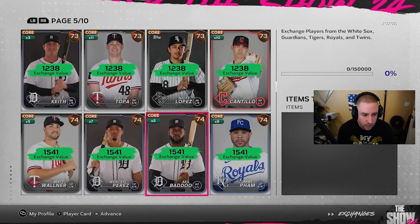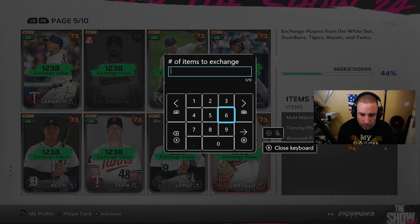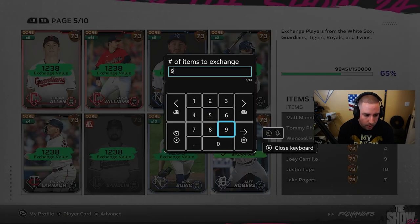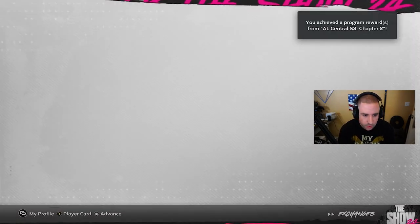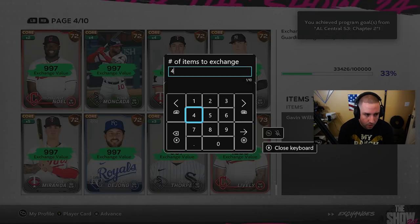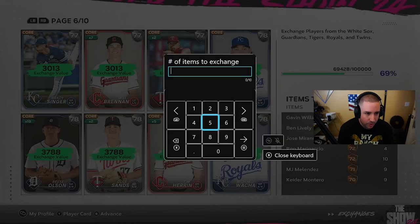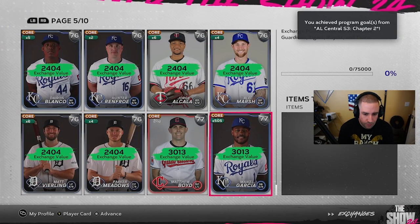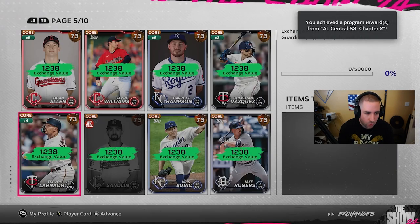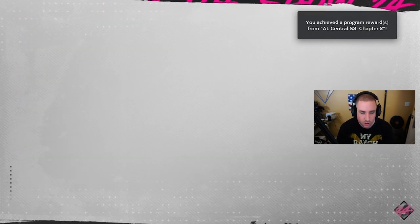NL East done. AL Central - here we go. We only got 24 Matt Mannings so far, so this one might take a little bit longer. No high numbers unfortunately. But we got 60 Gavin Williams - he can definitely help us get through this division. AL Central: 27, not enough. I think I might go to silvers here to make it a little faster. We got 500 of them - might as well use them. Let's just get rid of them. AL Central done.